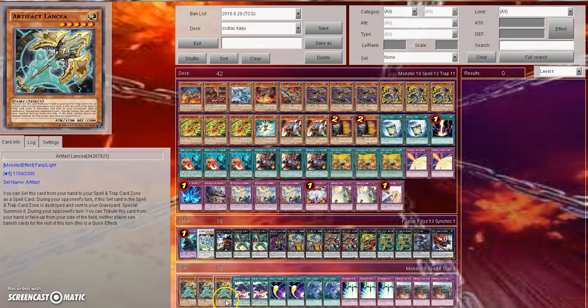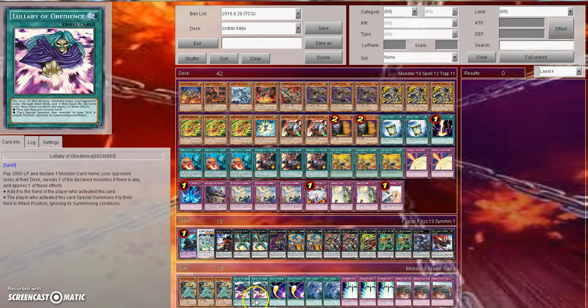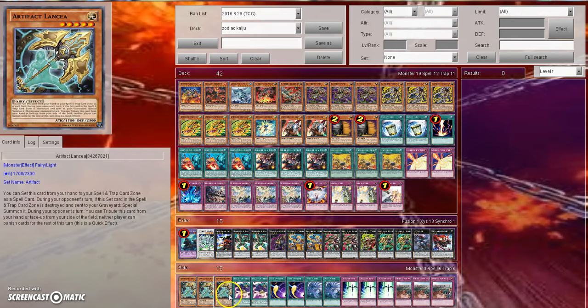It's a card that is very generic in the sense that it covers a decent amount of ground. Not a lot of ground — if it covered a lot of ground it would have to be something like Raigeki or Dark Hole. Lullaby of Obedience is not as generic because it's pretty much only good in one matchup, the Zoodiac mirror, and it's only good for games two and three. Your opponent, knowing you're playing it, might side in cards to play around it or even stop it.